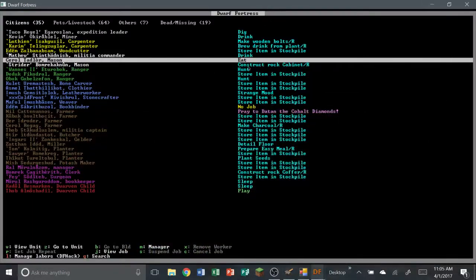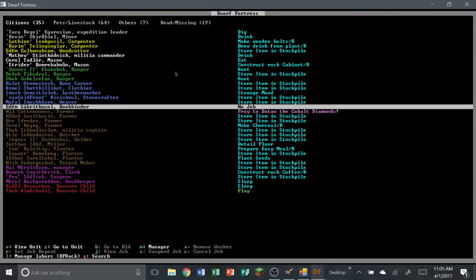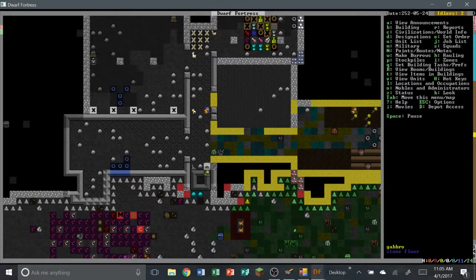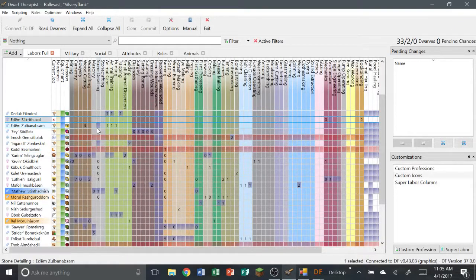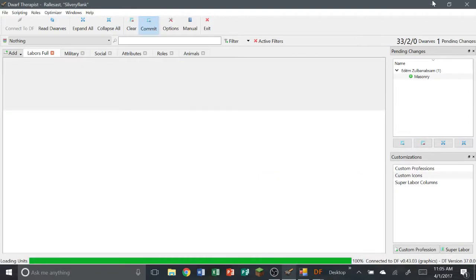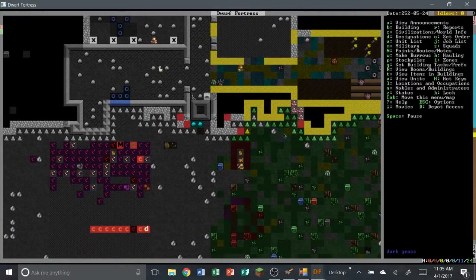Where is Edom? There you are — bookbinder, no job. So you are the guy without a job. Are you going to get to it? Yes, he's getting to it. Now it needs masonry, so we're going to give him masonry skill. Commit that, and hopefully he'll finish all of those in no time flat.